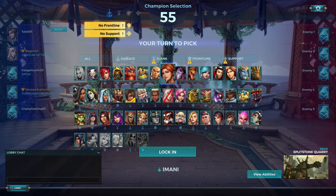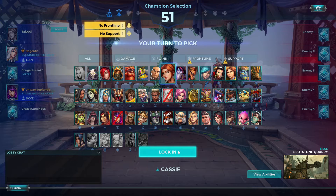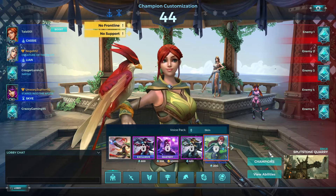So here's our list of characters that we can choose from. I've gone for Cassie, which is a damage type hero, so we're just going to lock that in. And then of course, you've got all different kinds of skins and stuff that you can buy — I've only got the basic one.